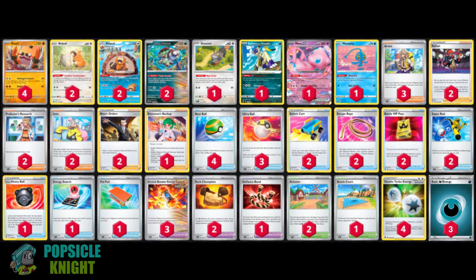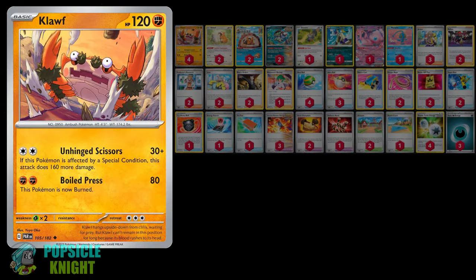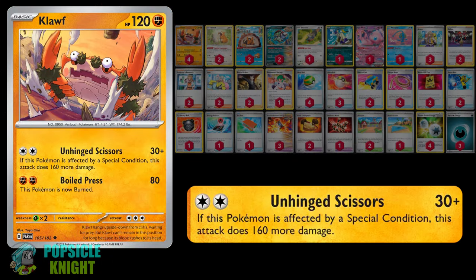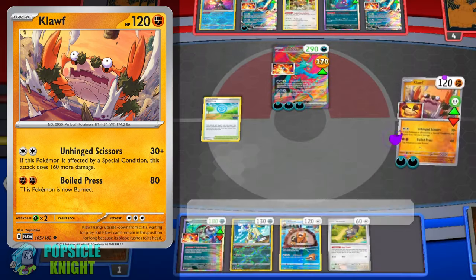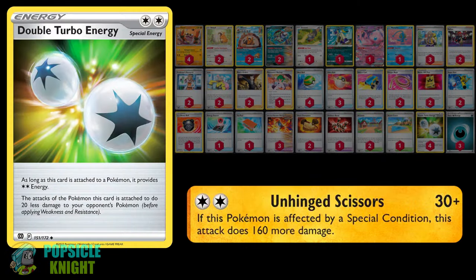In today's video, I'll be showcasing Kloff from the Paradox Rift expansion set. Kloff has this awesome attack called Unhinged Scissors. For two colors energy, it deals 30 plus damage. However, if this Pokemon is affected by a special condition, this attack deals 190 damage instead. You can easily power up this attack using the Double Turbo Energy, though it will reduce your attack by 20 damage.